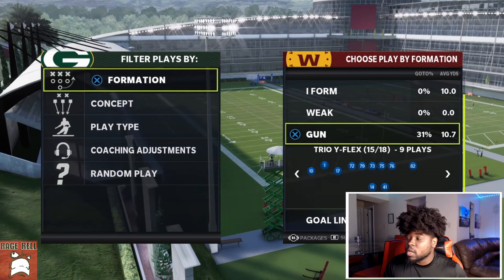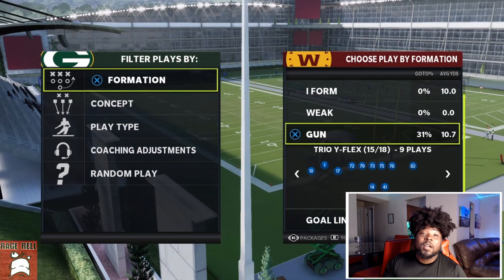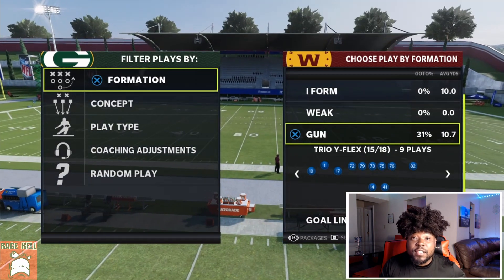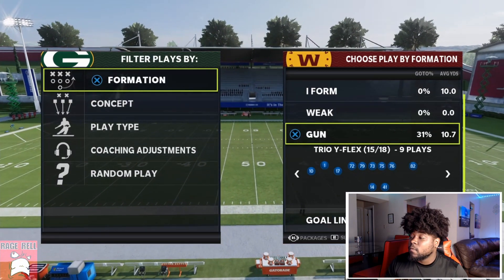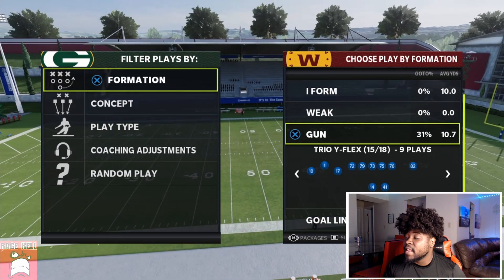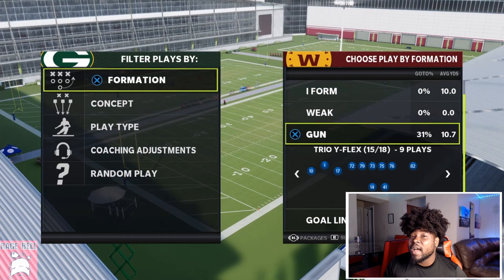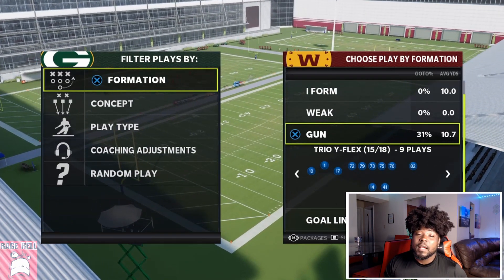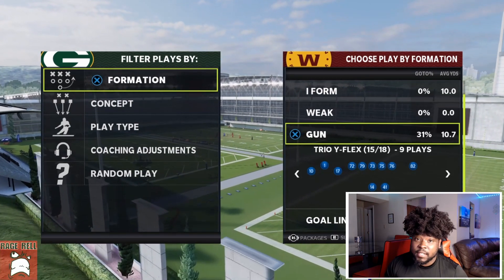The formation we're talking about right here is Trio Y Flex, and we're using it with the Redskins. The Redskins are a really great team to use in rigs - they do have some downsides, but this formation is extremely overpowered in my opinion and it might even carry over into Madden 23. What I want to talk about before gameplay is the blitz, because that's what you need to be aware of.